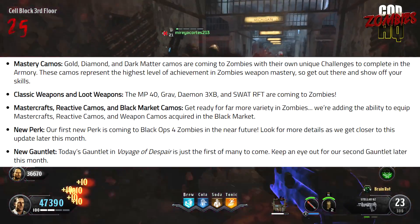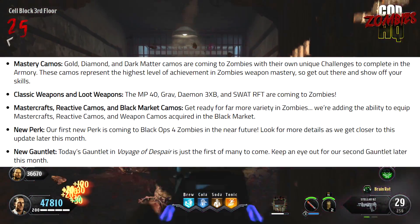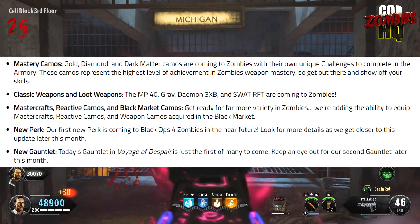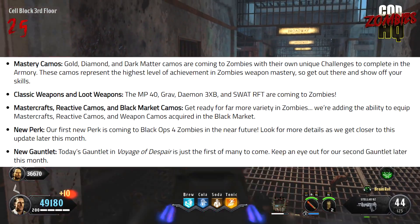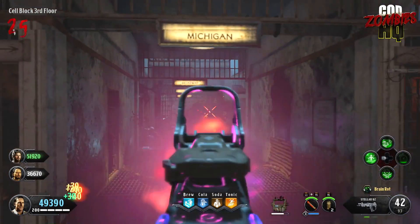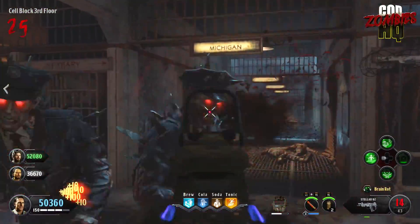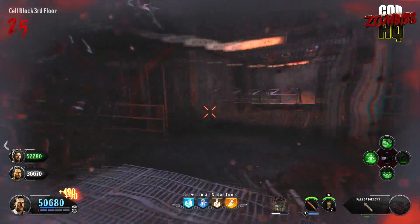Another very important feature which should have been there from launch is the addition of Mastercraft and Black Market camos — and reactive camos — which can now be equipped in Zombies in the future. Currently by playing Zombies, you can only earn one daily tier skip per day with no other way to earn Mastercraft or Black Market camos by playing Zombies, which is still backwards in my opinion, but you can equip them in Zombies now — big thumbs up there.